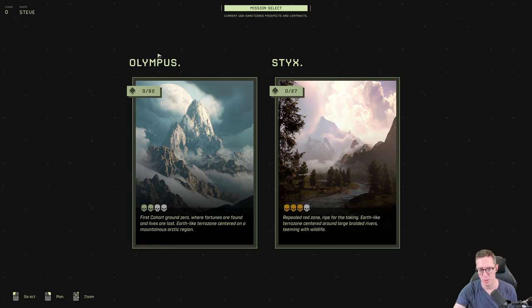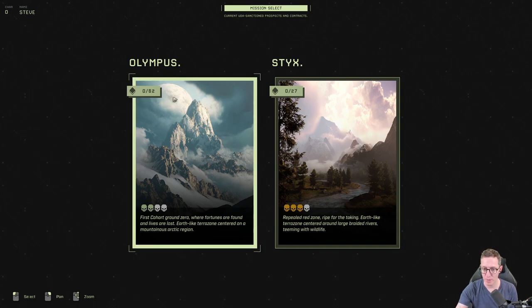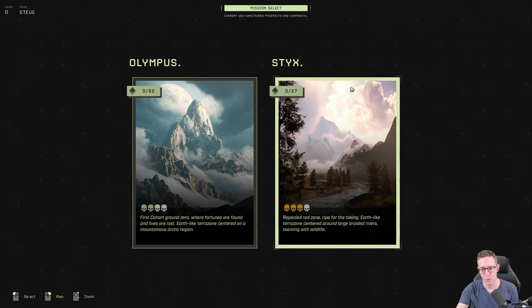If you're going to start, Olympus is the first cohort, known as Ground Zero. It's an Earth-like zone centered on mountainous Arctic regions — you've got forest, rivers, the Arctic biome, and a desert biome. It's a relatively relaxed environment; wolves and bears are the worst things to deal with, and the rest isn't that bad. Styx is a lot more dangerous, with bigger storms, bigger animals to fight, and as you progress through the story the creatures become more and more alien.